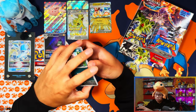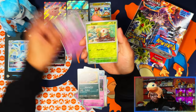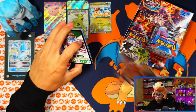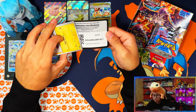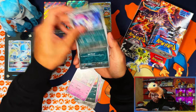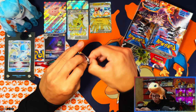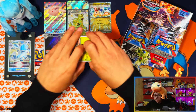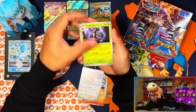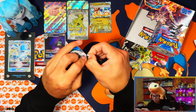A few regular EXes as well. Palafin, Togekiss, skipped one... Corviknight, Dragonite, Nullmore, Grumpig, Gardevoir Eevee, Espeon, Rowlet, Darkrai. In terms of reverses, for each type I think I only need two or three left, so I'd say I'm definitely 90% complete on this set already including reverses.